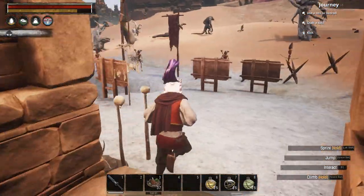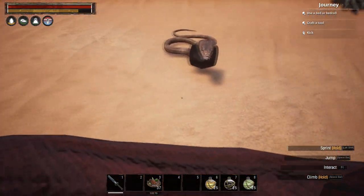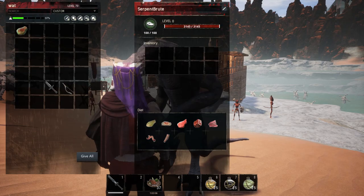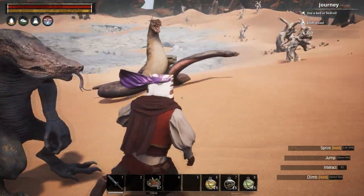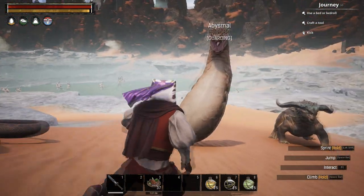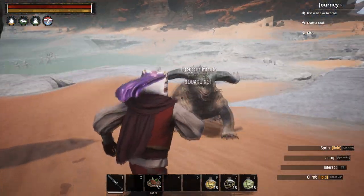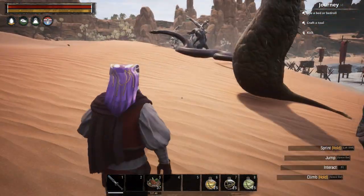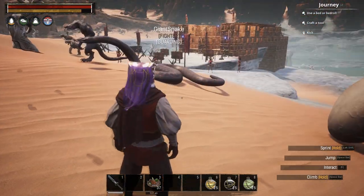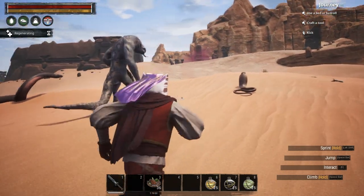I'll show you the full lineup of the reptilians so you can see all the different kinds you can make. You've got this little cobra, the Serpent Brute we just made, a very large snake called the Giant Snake, the Abysmal which is a very interesting looking reptile, and you've got the Dragon Miner. These are honestly awesome additions to the thralls in Conan Exiles. I really like the undead adds and also really like these reptiles — it's super cool.